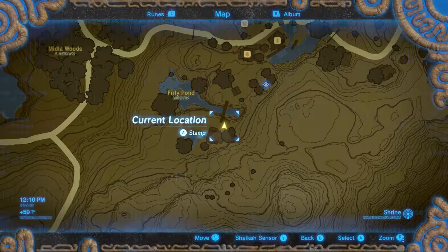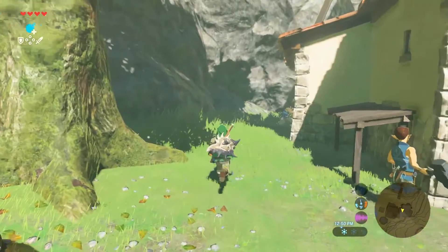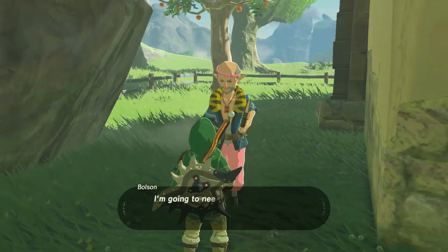After you have that, head to the Hatino Village and right beside the local shrine, you'll find a vacant house being torn down. Head to the back of the house and talk to Bolson. Bolson will offer the house for 50,000 rupees. Go ahead and turn him down and he'll re-offer the house for 3,000 rupees and 30 bundles of wood.